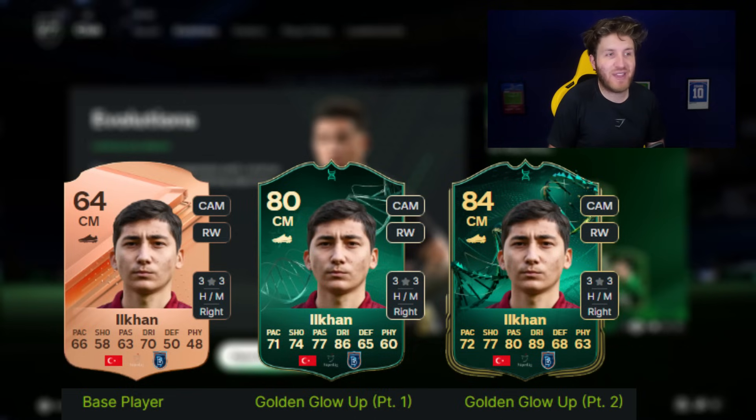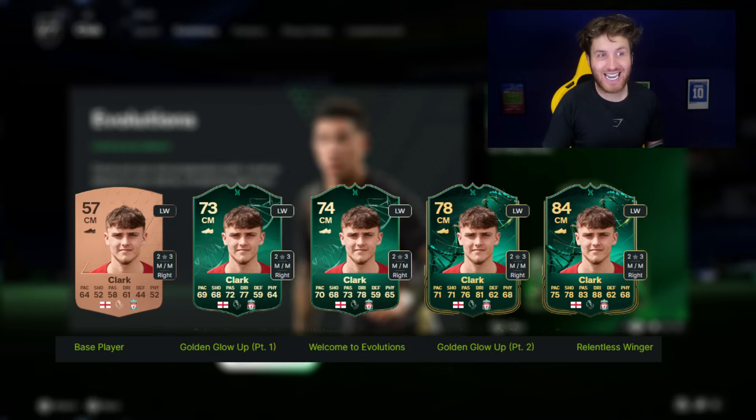Next up, we've got this Bronze piece from Ilkan — 64 rated at the beginning of the game. You can do Golden Globe Part 1, which takes him from 70 dribbling to 86. Absolutely monstrous stats there for Ilkan from Turkey. And Golden Globe Part 2 evolution takes him to 84 overall. Ridiculous.